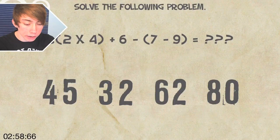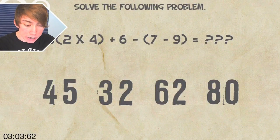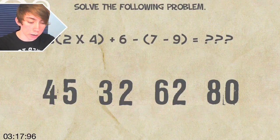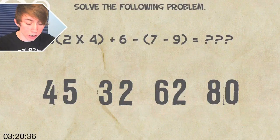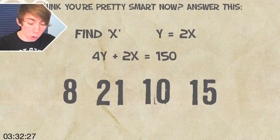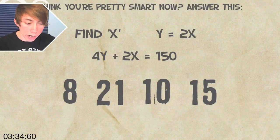Solve the following problem. Wow, this got intense really fast. Three, two times four — okay, two times four is eight, three times eight is 24, plus six — 24 plus six is thirty, and then seven minus nine is negative two. Freaking, this is hard to do in your head. Thirty — okay, that's an easy number to remember. Thirty plus two: thirty-two. There you go. All right, more math. I hate you.